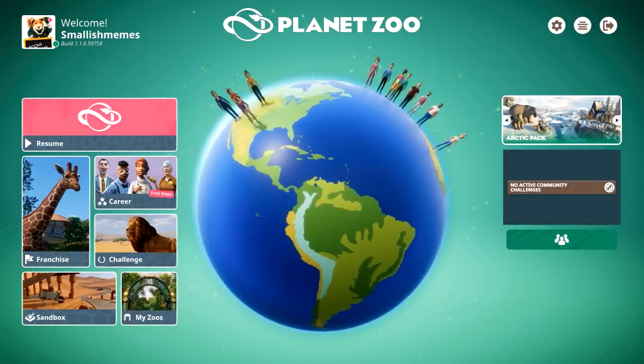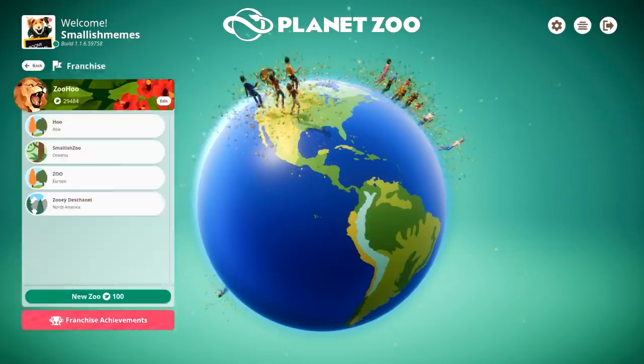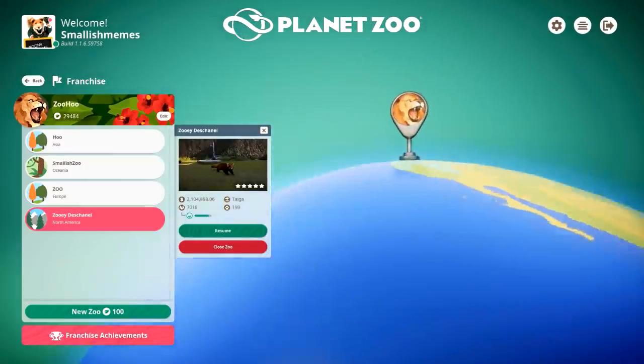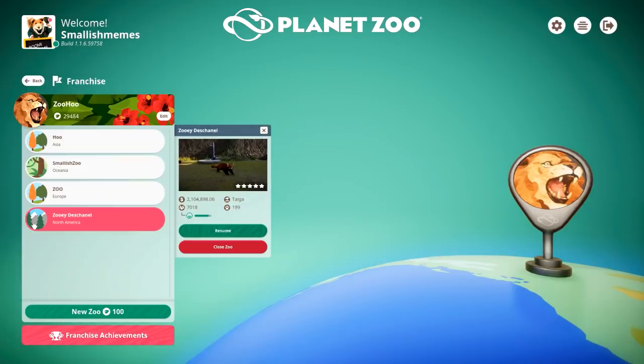For today's Planet of Zoo video I thought we'd do something a little bit different. I've been working on the same zoo a lot, and that zoo is actually called Zooie Deschanel - it's the 2 million one with 200 animals in there. But I thought let's have a look at some of my starter zoos.